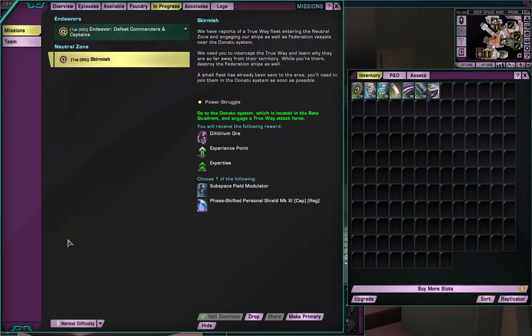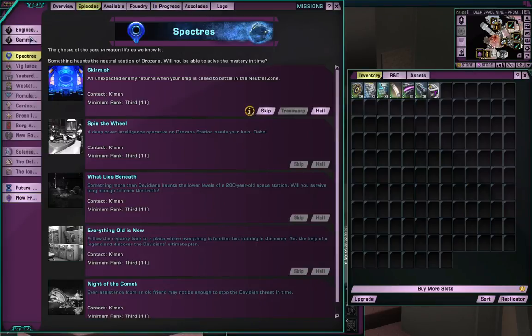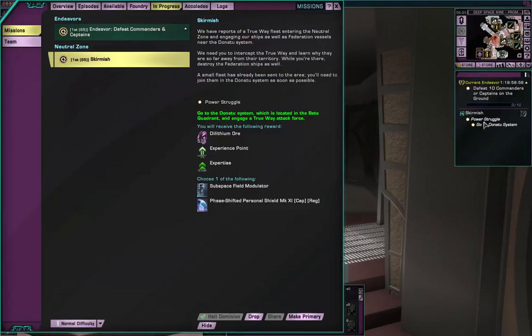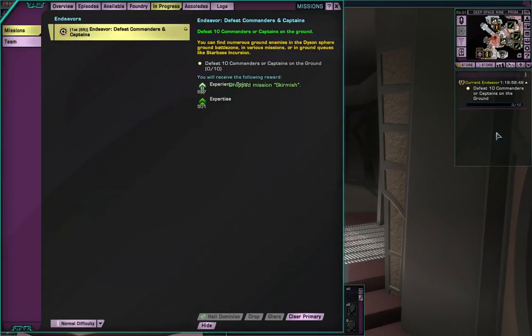In Progress - I just picked up Skirmish from my episodes and activated that. So in progress, the only thing I have active at this point is Skirmish. I can drop this mission, which means it won't be active anymore. But because it is a mission that is part of the episodes - as you can see, it's no longer there. I've got nothing active.